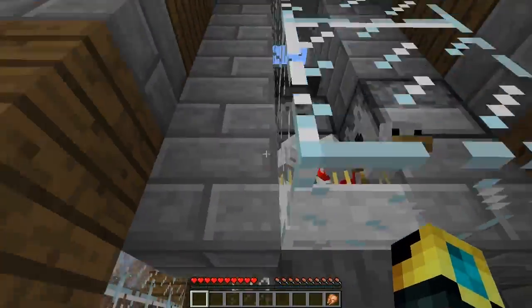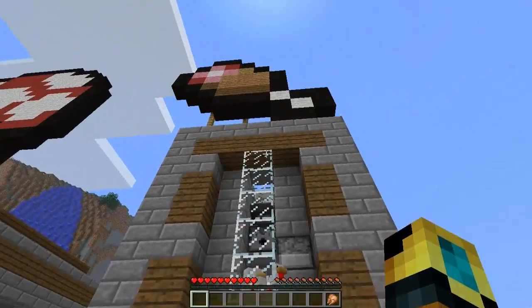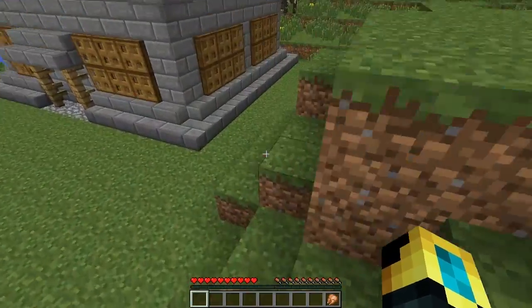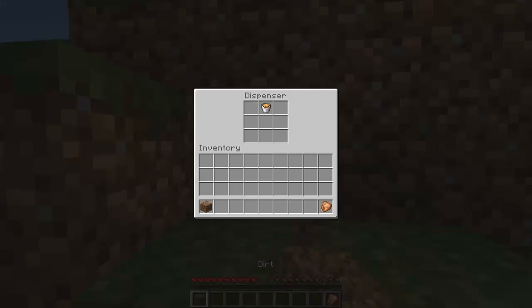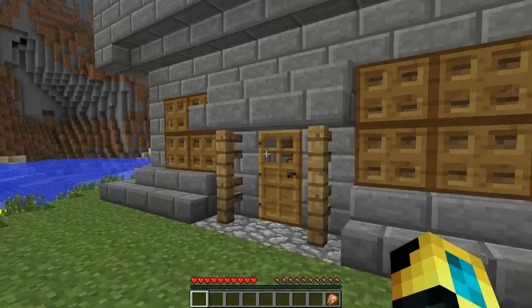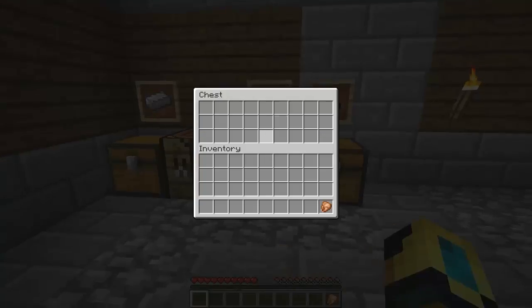I failed a bit and there is chicken everywhere. Well, there was — I killed them all. I tried making a cow farm before but it didn't work. This is my automatic smelter. I've been smelting things.